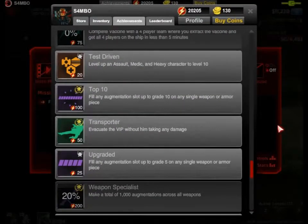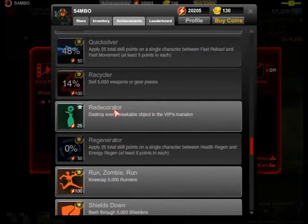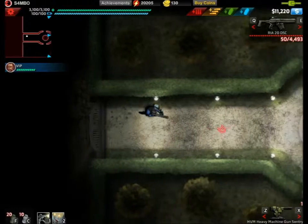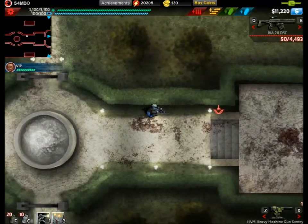Hello YouTubers, Sambo coming at you with another achievement guide. Today it's Transporter — evacuate the VIP without him taking any damage. We'll also be covering the hidden achievement Redecorator — destroy every breakable object in the VIP mansion. We'll be going over both of them at the same time, and I have already gotten both achievements.